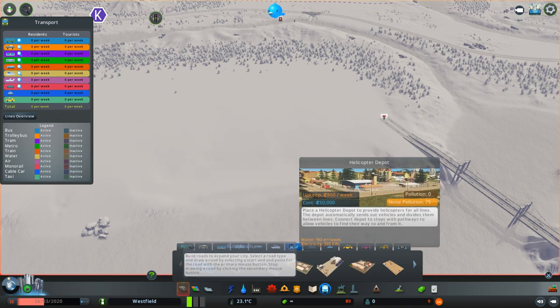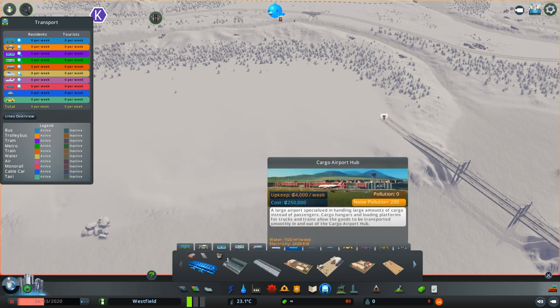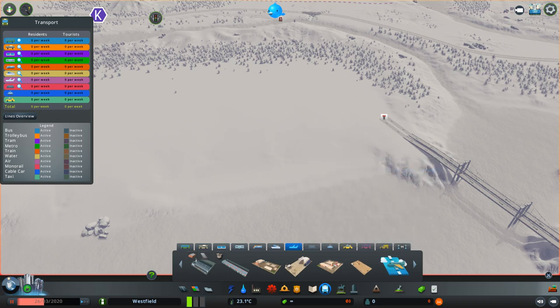Let's see. So there's the cargo airport, the cargo airport hub, and the helicopter depot.